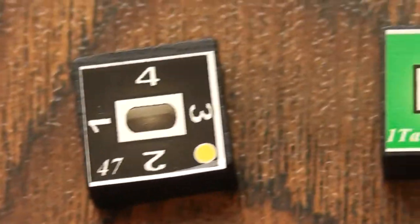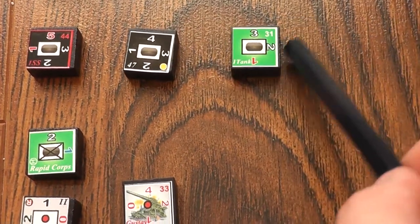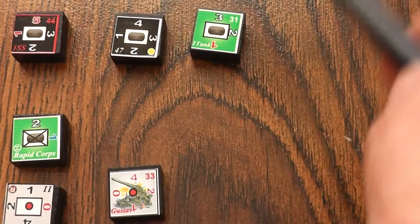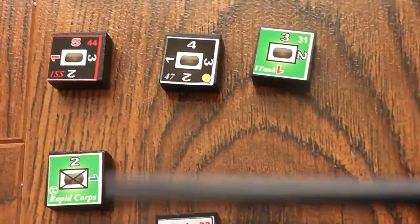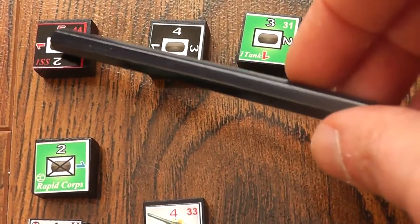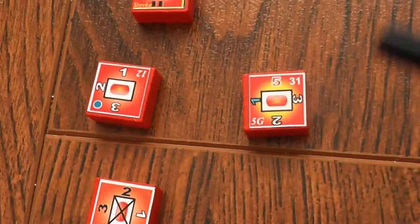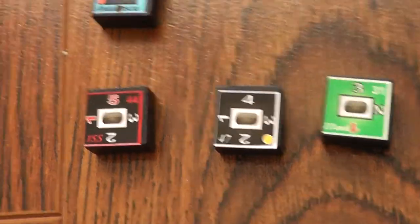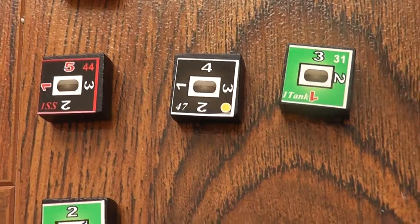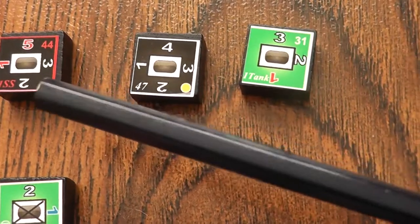The next lineup we have are the tanks. Here we have simply different types of tanks, and each block has the type of unit it is at the center. So this is the symbol for tank. You can see the same symbol for the Russians as well. It's a symbol you will be familiar with if you've played this kind of war game before. For example, Panzergruppe Guderian uses the same kind of imagery.